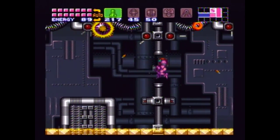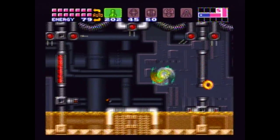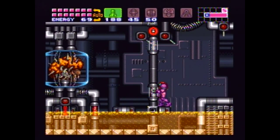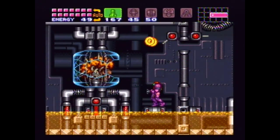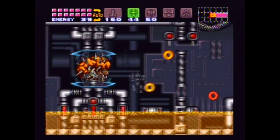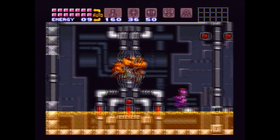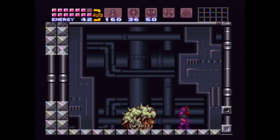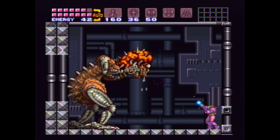Just like in the first game we have Zeptides and Rinkas and everything — lava — but it's just not even close to the difficulty of the first game. It's really simple. So I'd just like to shoot Mother Brain. You can switch to super missiles after a while. For this fight I like to use charge shots — 20 will do the job.